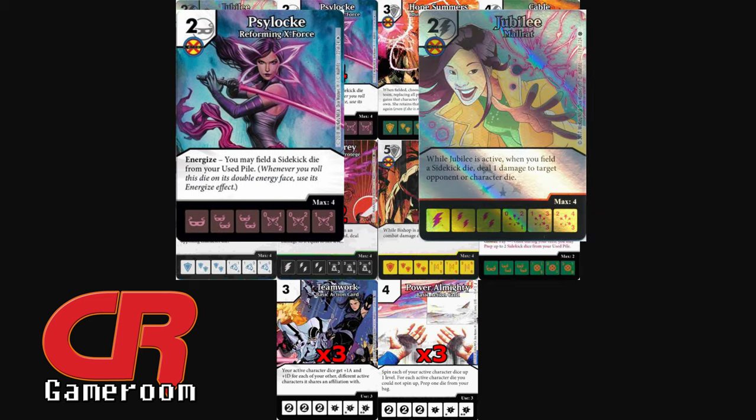The obvious pairing with that is Super Rare Jubilee Morat. When Jubilee is active and you field a Sidekick die, you can deal one damage to a target opponent or character die. This works super well with Hope Summers — get them both out, get some Psylocke going, and now you're doing two damage per Sidekick you field, which is really strong.